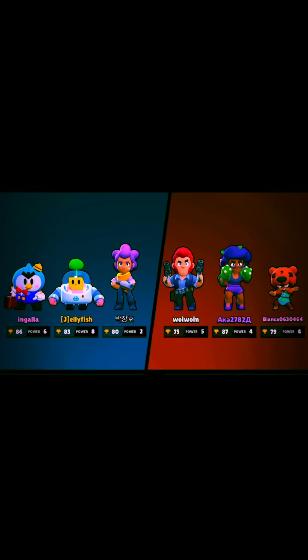Let's hop into Brawl Ball with Sprout. The enemies all went to the center again — going for suicide. That's gonna be an easy win. Did they just get stunned by the wall?